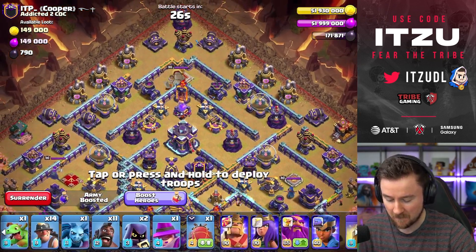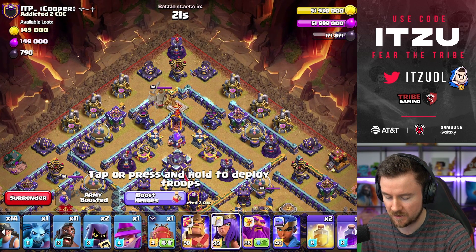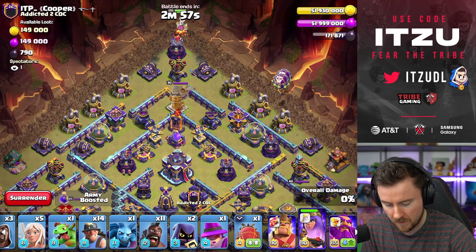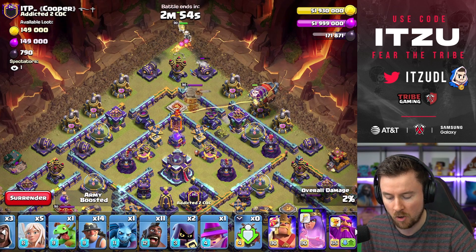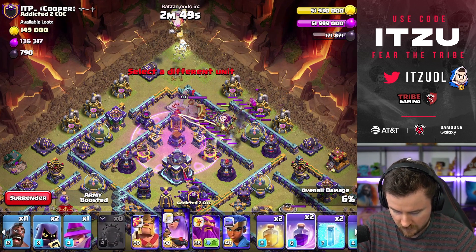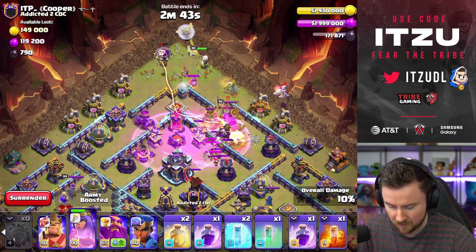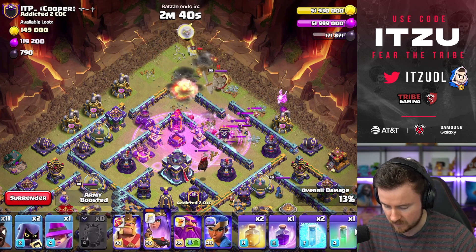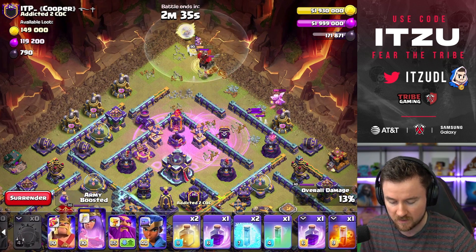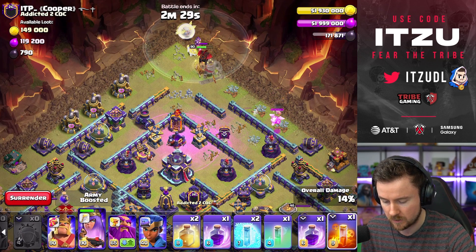We are in — let's have some fun and hopefully get some nice three-stars. I'm going to start things off with the Queen at the top side, then place two Healers and my Blimp to get that X-Bow out of the way. We're also taking out the Clan Castle, which is another great thing. We have the defending Headhunters — taking those out. I'm adding the Apprentice Warden to speed things up. The Queen should go in after this.